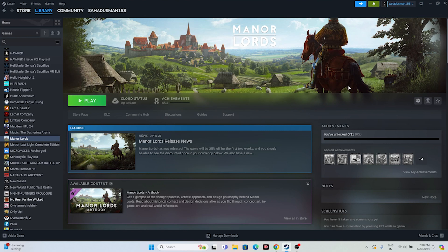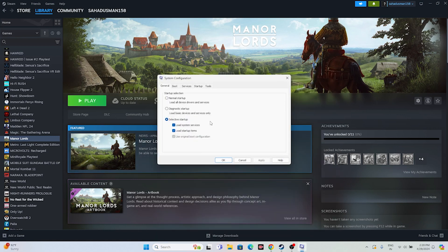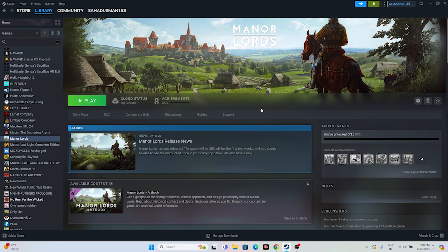The next fix is to perform a clean boot. Go to Search and open System Configuration. Go to the Services tab, click Hide All Microsoft Services, then click Disable All. Click Apply and OK. It will ask you to restart — go ahead and restart your PC, then try launching the game.